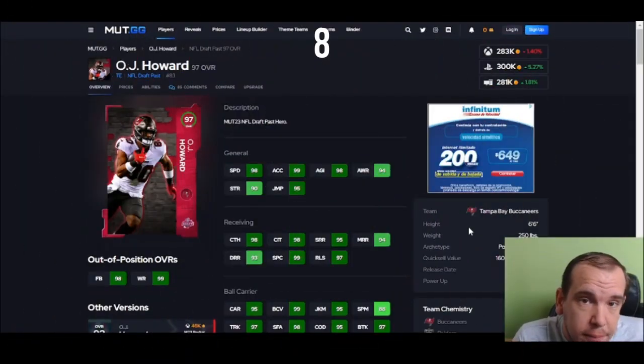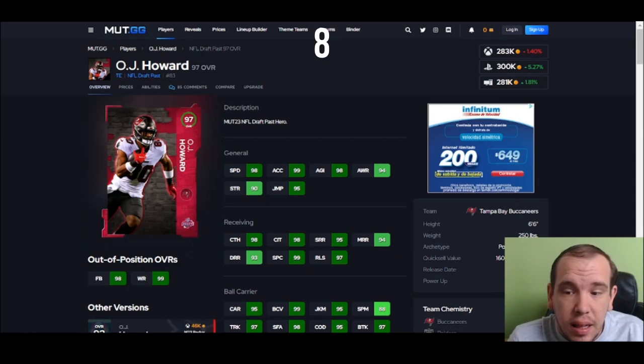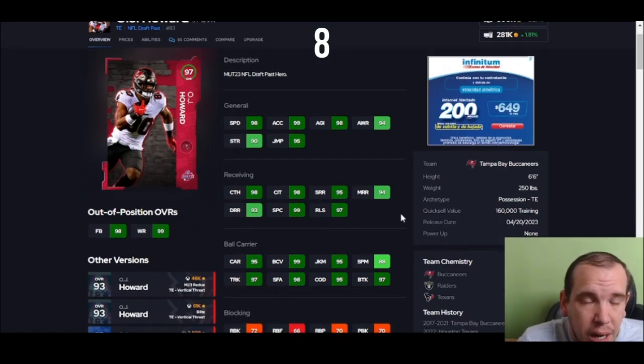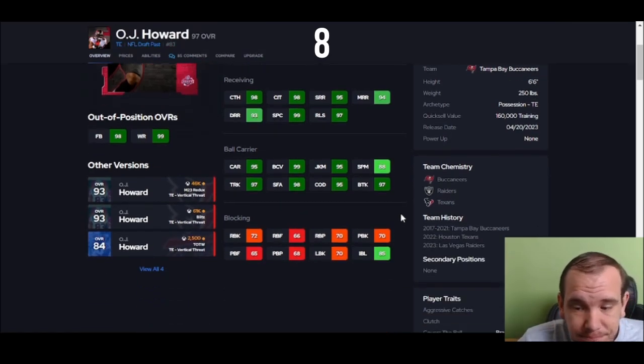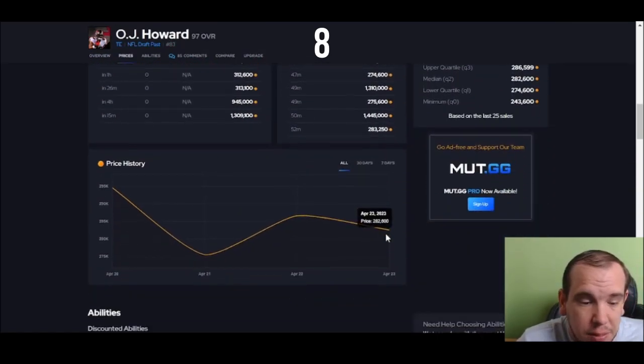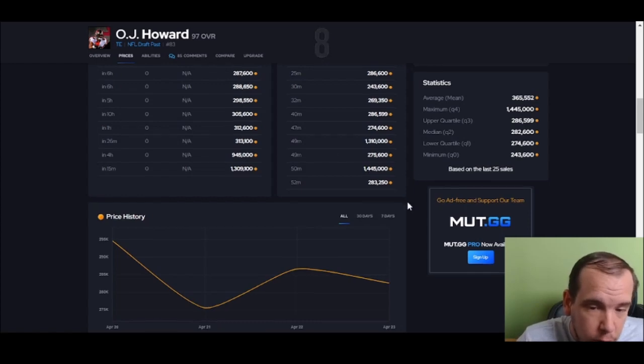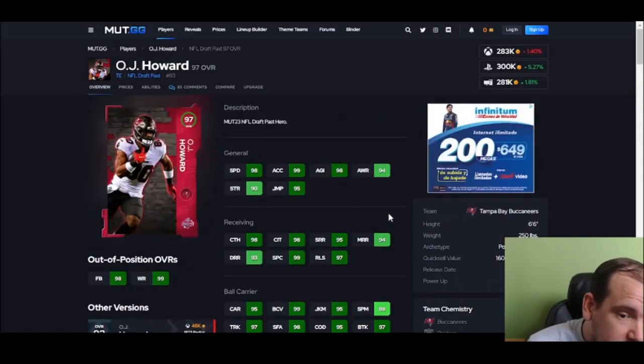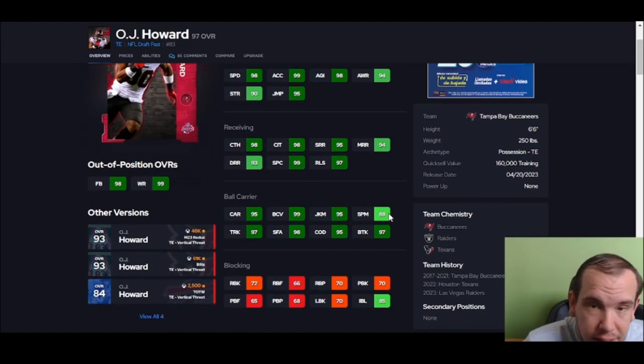Next up is OJ Howard — six foot six, 99 acceleration. This guy is big enough to run routes, but a couple things I don't like: his blocking, his spin move, and his reliability across the middle. I don't know why people are buying him for 1.4 million coins. This card is good enough to use, but there are guys that are more complete. I like a tight end you can just set and forget — good at everything, good after the catch — and Howard really isn't that.